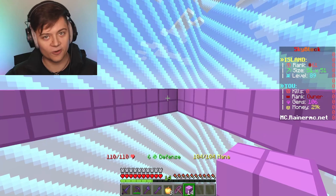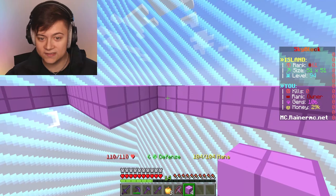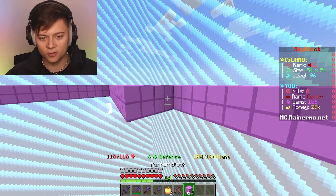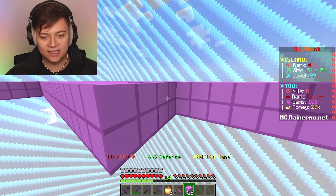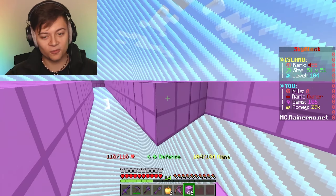If I can get an iron gold spawner as well, yo, it is game over for y'all on this server. We are actually now currently ranked 61 - just from placing in purple blocks. I didn't even place in anything yet. Now we're 55.